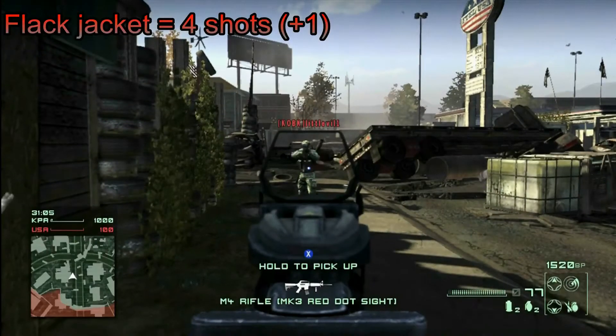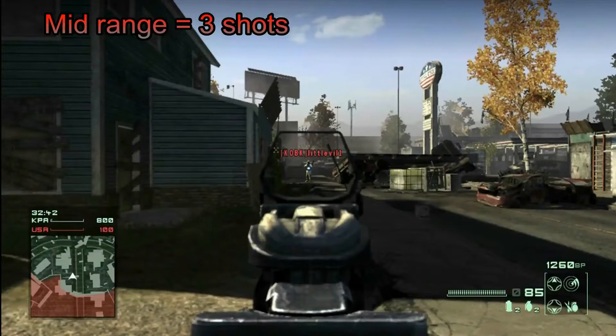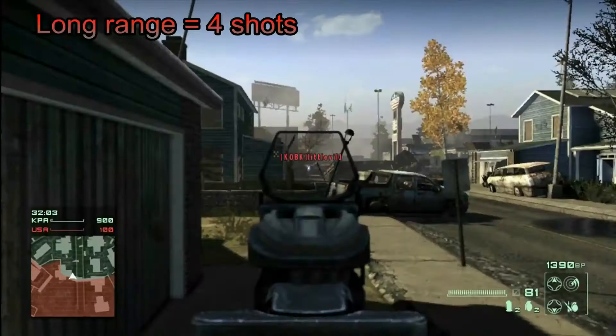With flak jacket you need 1 extra bullet, so 4 shots close range. And medium range it's 3 shots, and long range it's 4 shots.